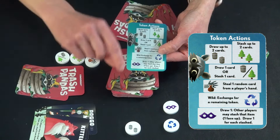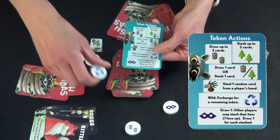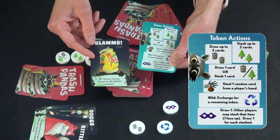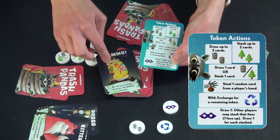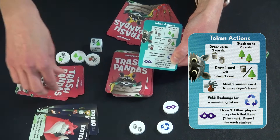The recycle token, the kind of recycle-sign one, lets you trade it in for another token of your choice at the end of your turn once you're done rolling. The mask token lets you draw the top card and show it to everybody. This card goes into your hand, and other players have the option of stashing one of whatever this card type is, if applicable. If they choose to stash, they can only stash one even if they have multiple. For each player who stashes, you get to draw an additional card that you don't have to show anyone.